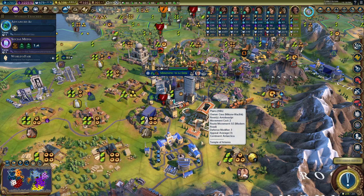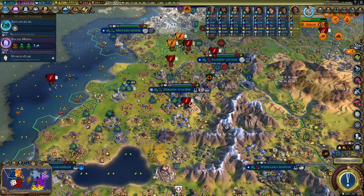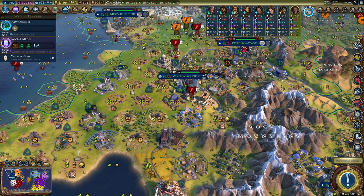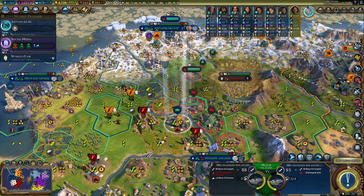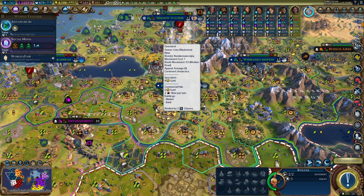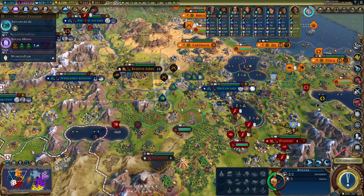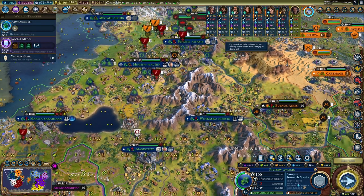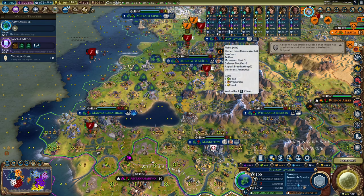Welcome back to hopefully the last episode — we're launching our exoplanet expedition. Leaving Earth behind. These guys entered our territory, which I didn't think they usually did. Builder, go up here, ranged attack — let's finish this off. This is our eight-city science game.